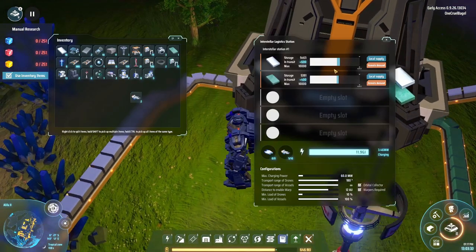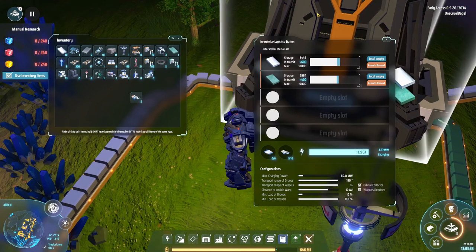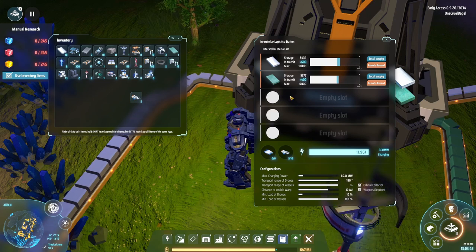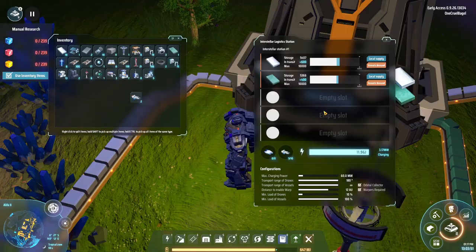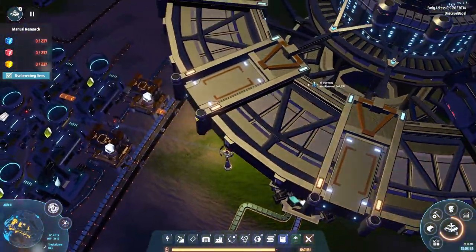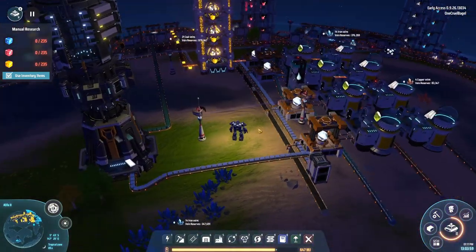Each one of these can deal with five different resources. I've put the spaceships into here, and they will then go off to anywhere that's supplying those resources and bring them in. So if I had another space station somewhere supplying, I don't know, unobtainium, then I'd be able to have that coming in here as well. Maybe in the future I'll have a big off-planet iron mine and copper mine as well, if there isn't enough here.